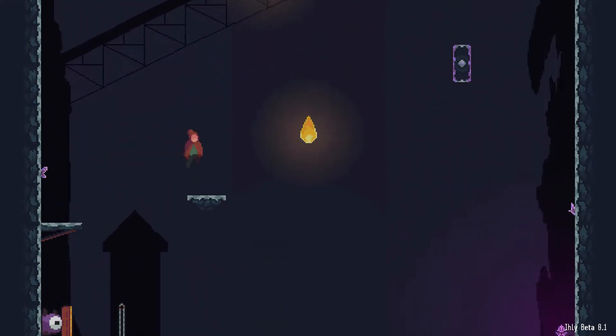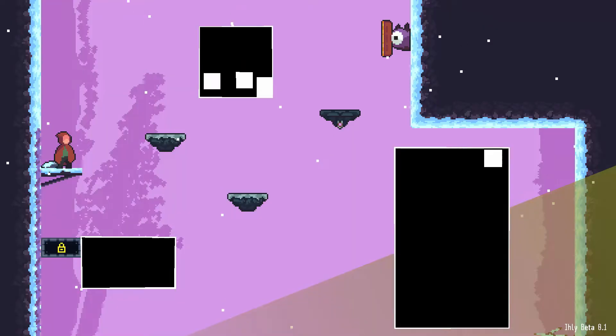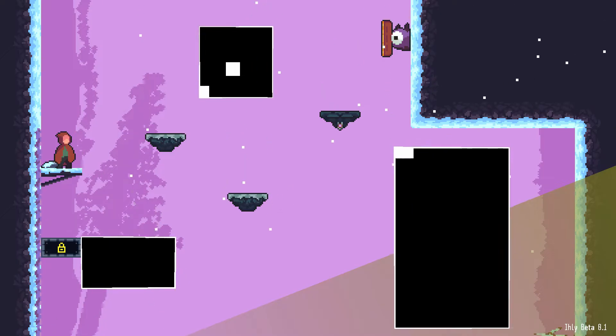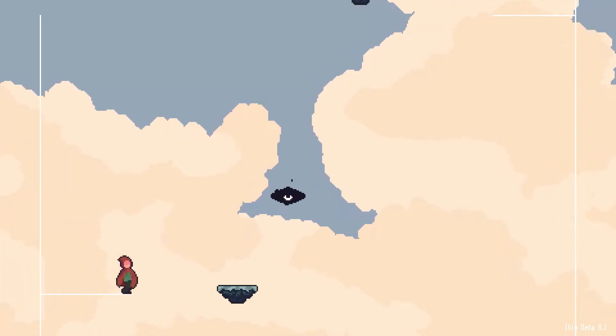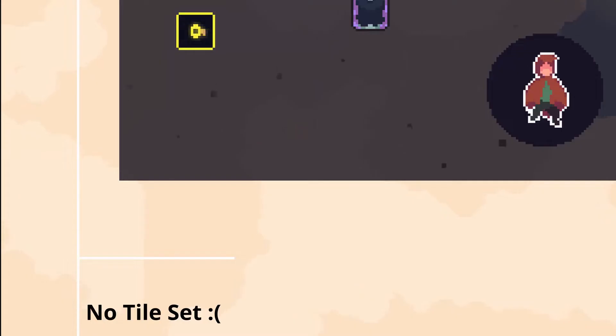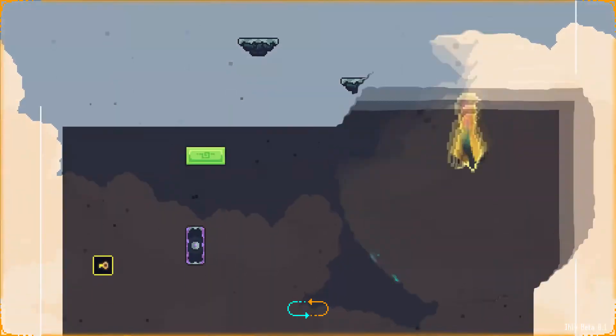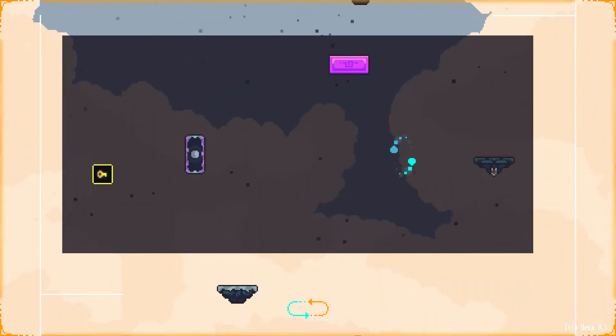Without further ado, let's see where we left off last month. In the last devlog I was polishing some of the preview zones of the game and I was working on the mechanics of the final zone. As you can see, the level is feeling a bit empty because we don't have any tilesets nor a parallax background, which is why the first thing I started doing was the tilesets of the sun.